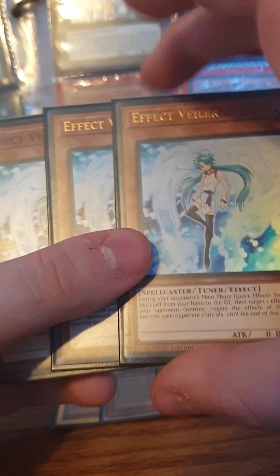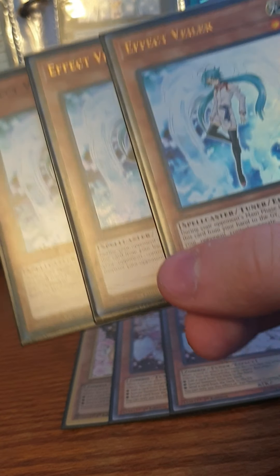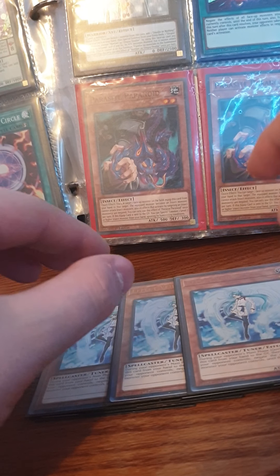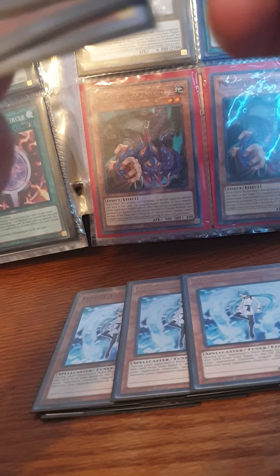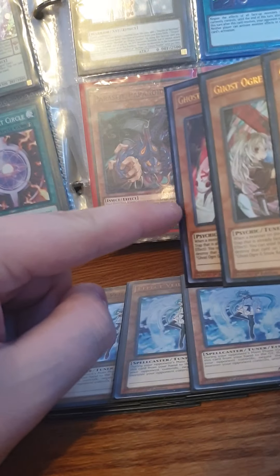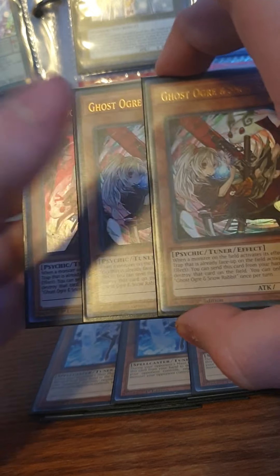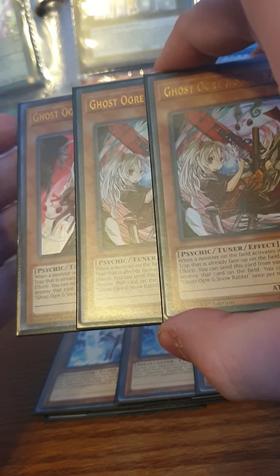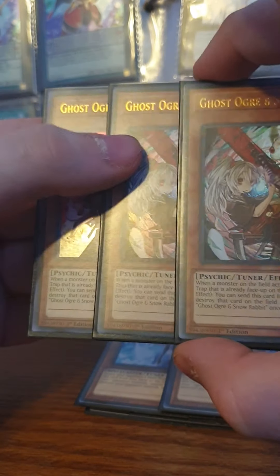I also play three Effect Veiler. It's a LIGHT monster so you can pitch it off Galaxy Soldier. It stops monster effects as a quick effect — basically Infinite Impermanence but affordable. It also synergizes with Chaos Dragon Levianeer and Galaxy Soldier. Next, I have three Ghost Ogre and Snow Rabbit. If you take that Harpie's Feather Duster and make it a Cyframe Gear Driver, you'd swap these three Ghost Ogres for three Cyframe Gear Gamma, but I gave those to my friend for his Dino deck, so we're playing Ghost Ogre instead — still pretty decent hand traps.